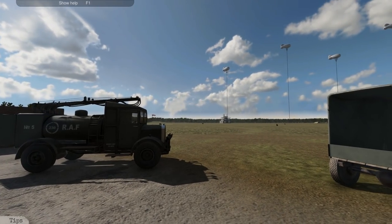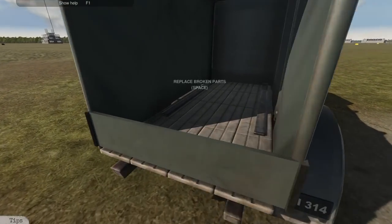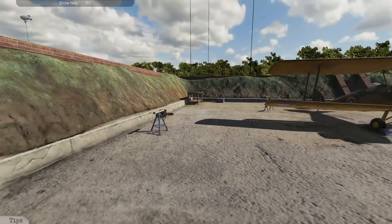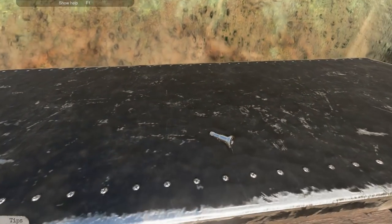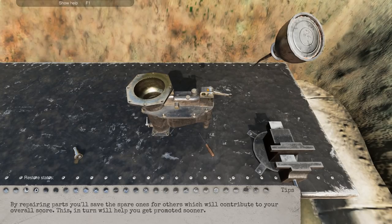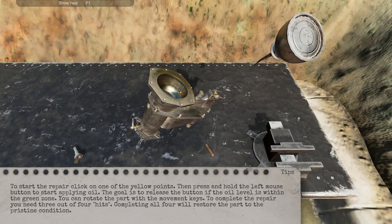Looking out at the airfield — I guess it's training grounds. There's a fueling truck over there, and there's another truck where you take broken parts to get them replaced. The workbench is over here. We'll put the carburetor down. By repairing parts, you'll save the spare ones for others, which contributes to your overall score. So we're going to start repairing this — apparently we just apply oil to it. You can see the little yellow points — those are the points of repair. We got this little oil meter and we have to get it in the green.